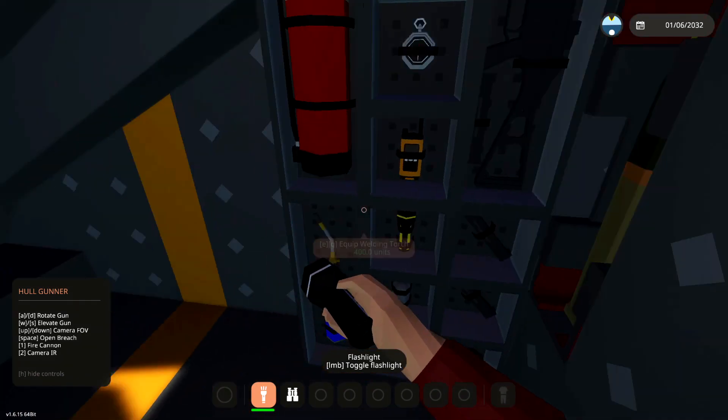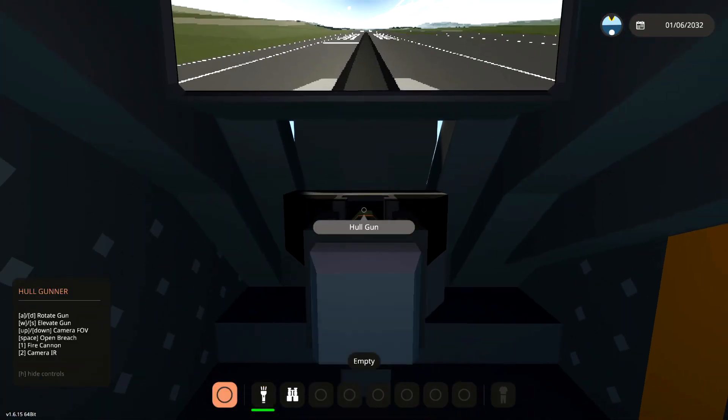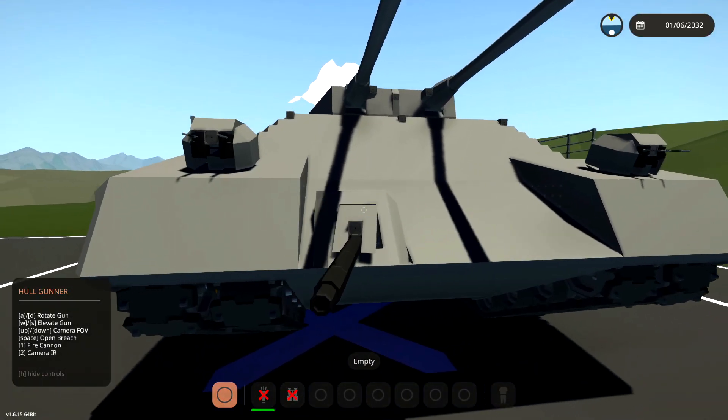So if I open the breach - spacebar - behind us is where the ammo is. Go ahead and put it in there. Sit back down. Close the breach. We can actually shoot this thing. It does actually aim left and right a little bit. That's cool. But yeah, it fires.